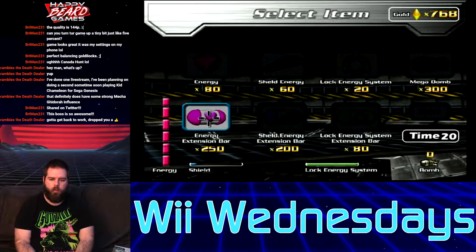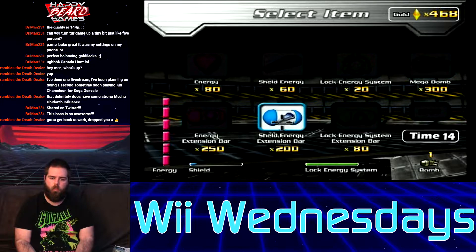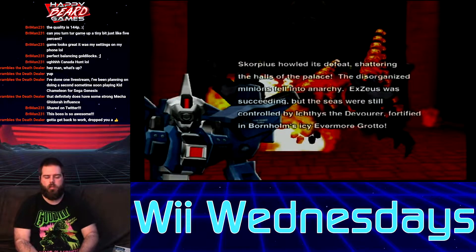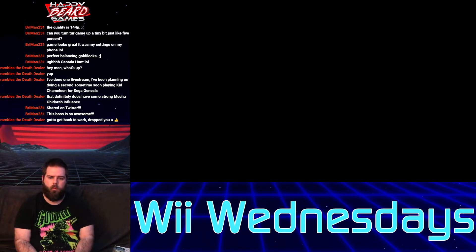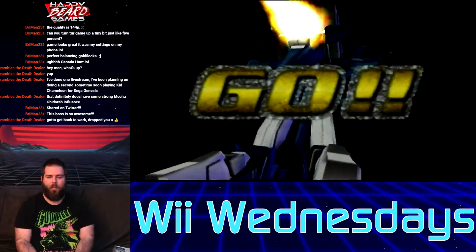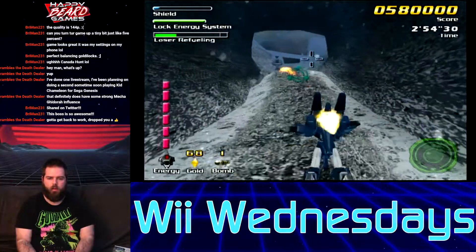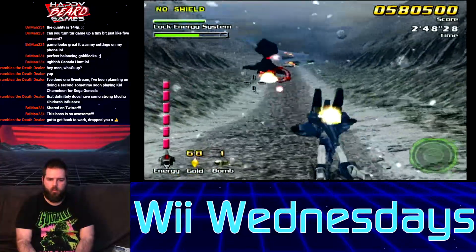I have them maxed out. Shield or lock-on... Oh, you can buy the bombs here! So I'll buy one bomb, buy a shield, and another shield. That's how you get the shield and how you get the bombs — I didn't understand that until now. I'm going to save the bomb for the boss. The bosses aren't too bad. Now we're going to C level — The Battle of Evermore. That's a Led Zeppelin song. Are they going to play the song? Probably not — I don't think they licensed that. That's a cool little reference, though.